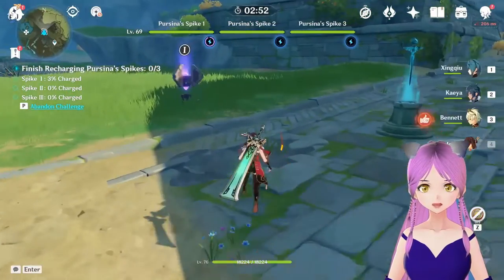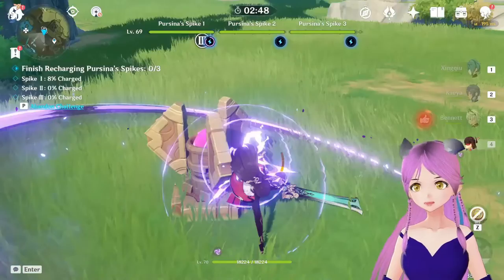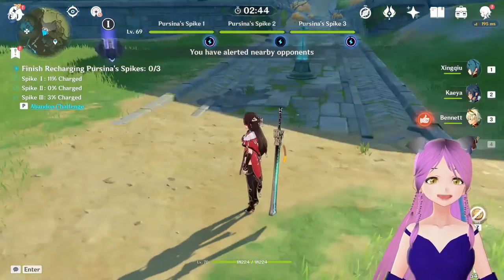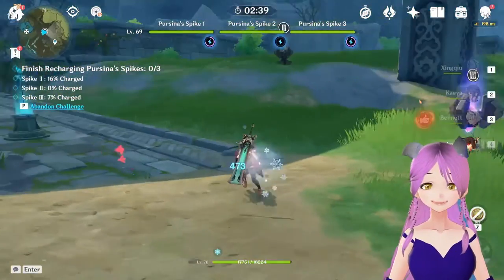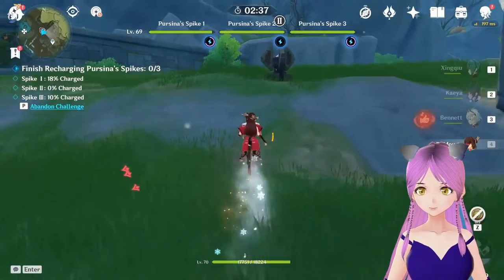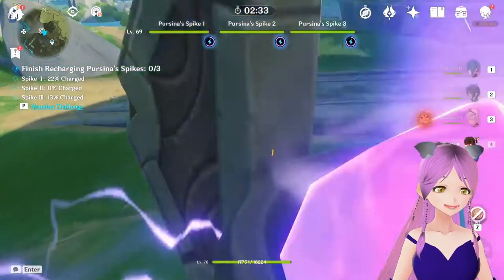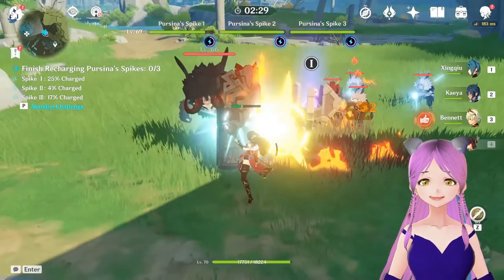So I am on. Use electro attack. So I am on — okay, these 2 are charging. Where is the 3rd one? 3rd spike. Okay, so the first spike is already 22% charged. Oh, this is coming, look at this.